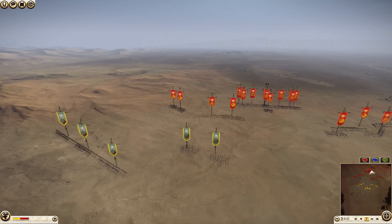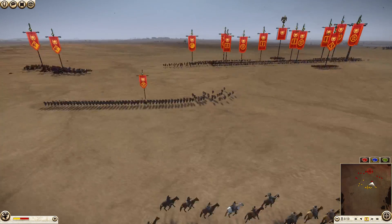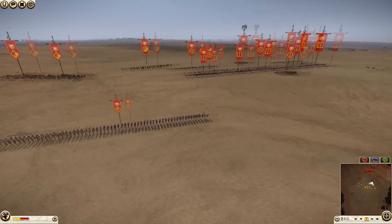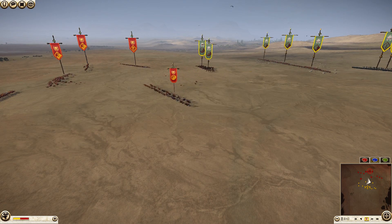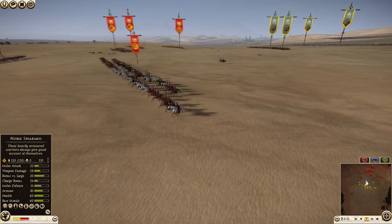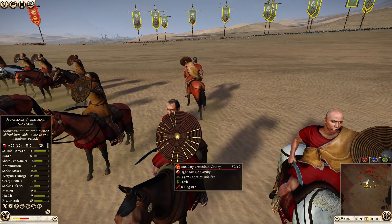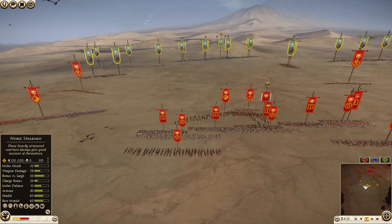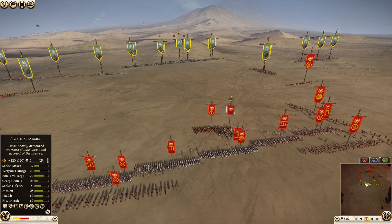He's getting pretty aggressive with his horse archers, and my auxiliary infantry are going to corral them off — they have really great big shields and on top of their base armor they're perfect for absorbing missile fire. My Numidian cavalry, however, don't have great shields and basically have no armor — 15 armor means they're very vulnerable. They do have shields which help somewhat, but you definitely want to keep them away from horse archer fire.